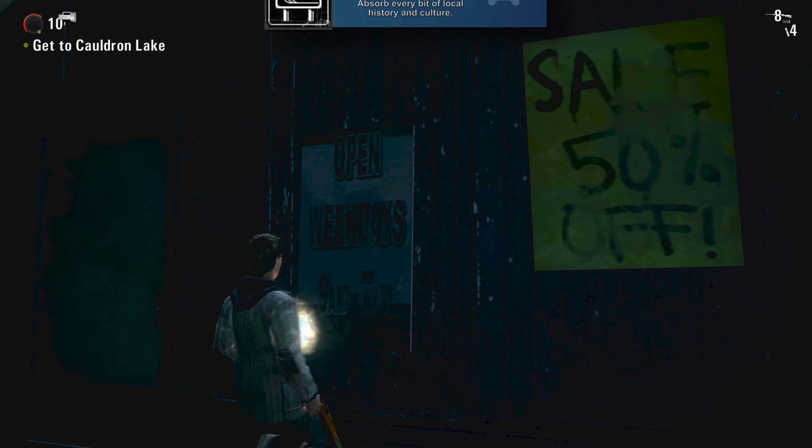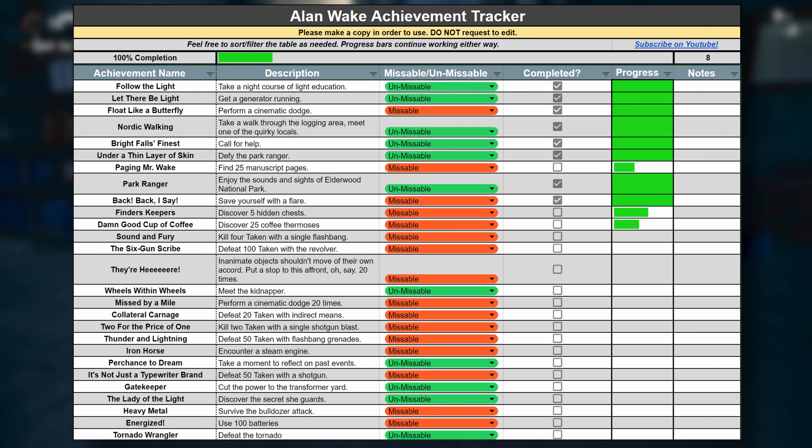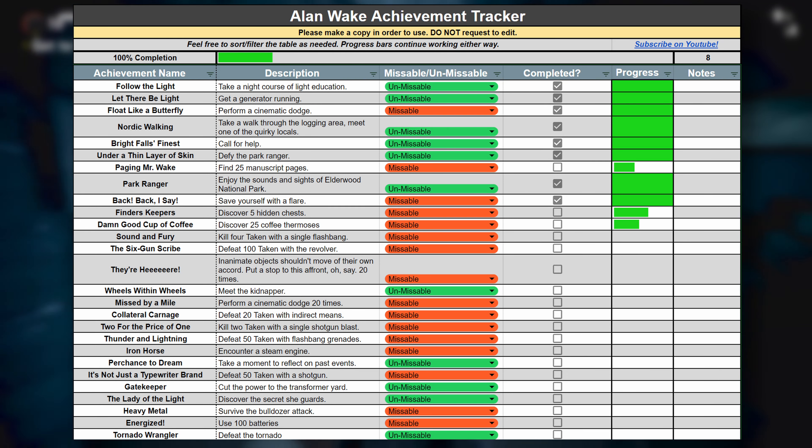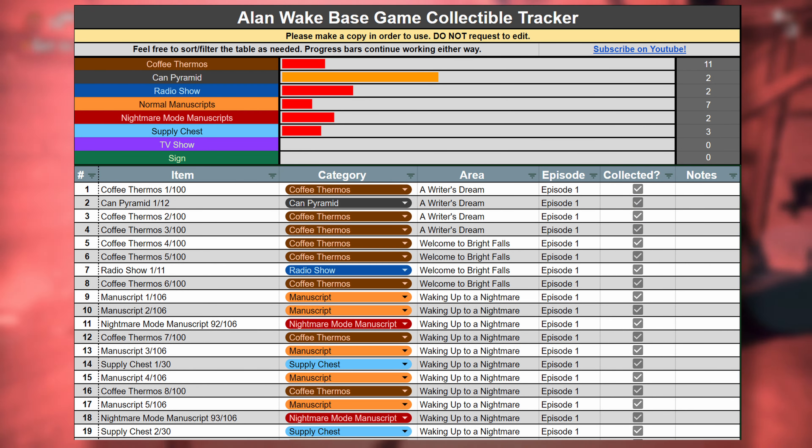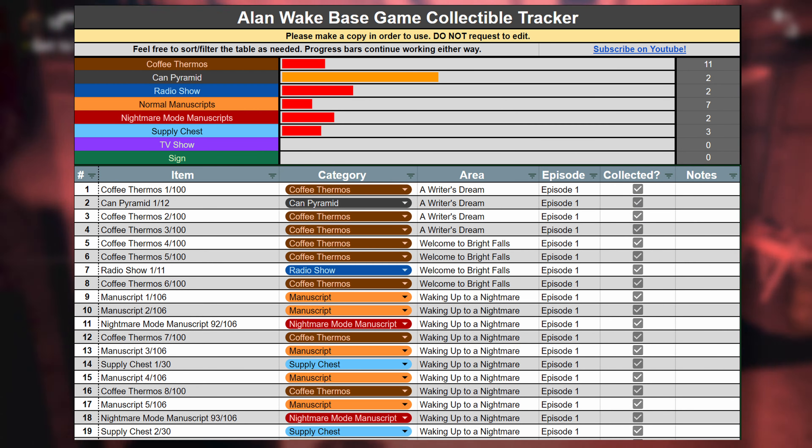There are a lot of these collectibles and a very large portion of your first playthrough will be spent just trying to track down which ones you've gotten. I did make a Google Sheet to help you with that, which you can get over on the written version of the guide on our website — link is in the description. Just make sure that you make a copy of it instead of requesting to edit.